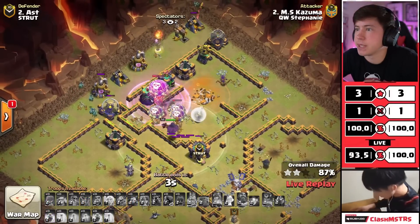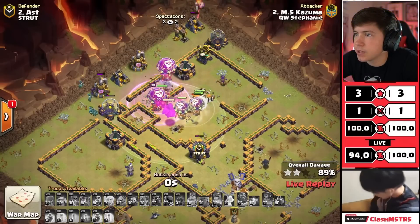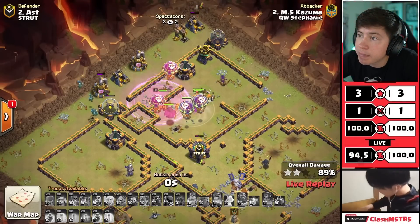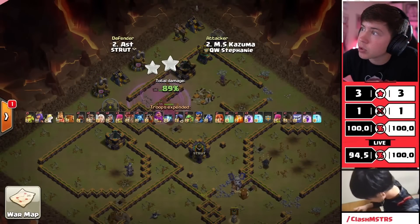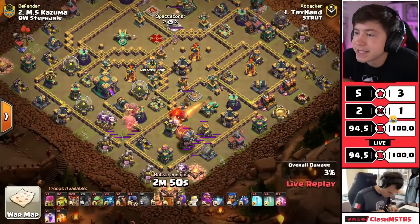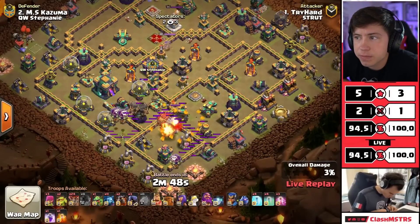That rage was way too late as well. Kazuma struggling today - rip, he's gonna fall short on time at 89 percent. Try Hard is in with the next attack for Strut, coming in with a little blizz lalo.